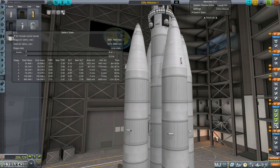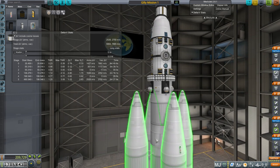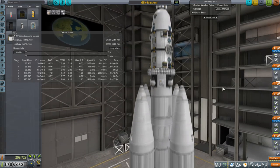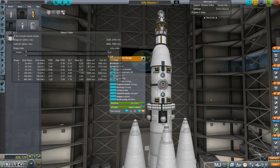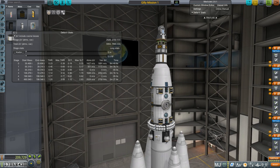If we lit all of them at the same time, we'd have a 1.4 TWR. Delta-V reading, because we're lighting one skiff, isn't quite right — it's more like 4,700 initially. Then we have a poodle stage which will probably finish the transfer and get us into orbit around Gilly. Then there's sort of the station part — four spark engines that will bring us back, and maybe do some maneuvering around EVE to ensure we get into orbit around Gilly.